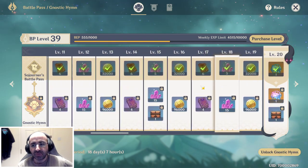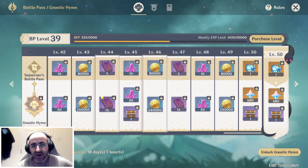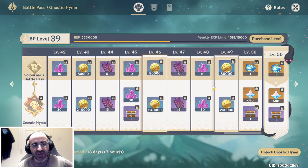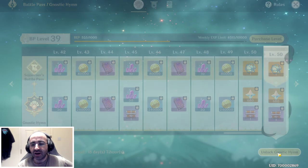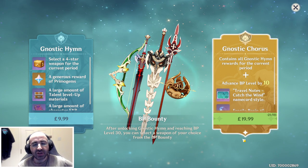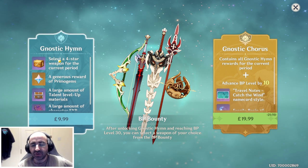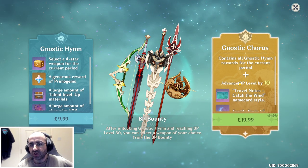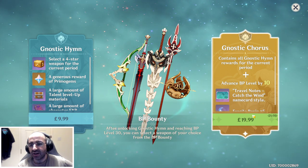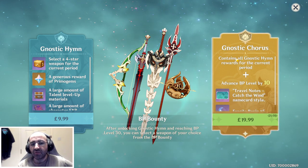A question that will probably come up is: is it worth getting the paid version? Given that I'm already pushing towards 40 and will probably finish level 50 before the 18 days are up, if I go for a battle pass I'll go for the cheaper £10 version. The more expensive version gives everything from the £10 version plus 10 bonus BP levels, a name card, and five fragile resin — but you're paying an extra 10 bucks basically for 10 BP levels which you'll get anyway.